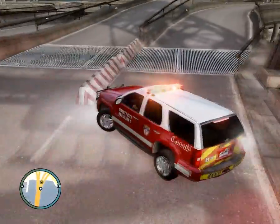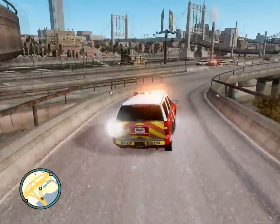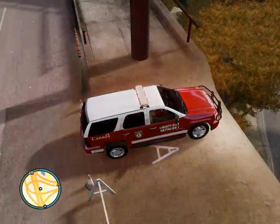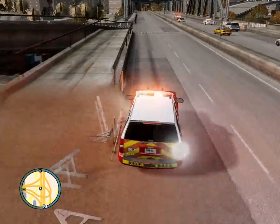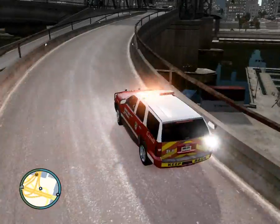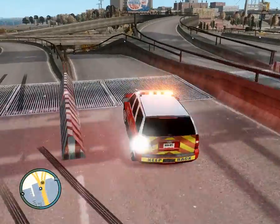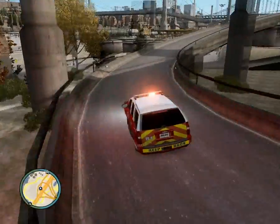Hmm, what happened here? I think he's down below, or he's not here at all. Let's go check down there. How do I get down there? Let me find an exit ramp, like right here. All right, we gotta get down there and see if we can find him because I gotta get an ambulance for him — he's gonna die.